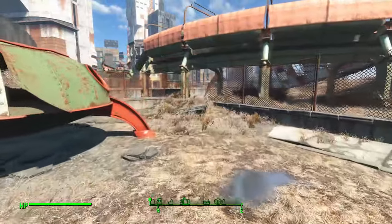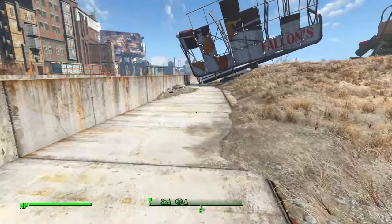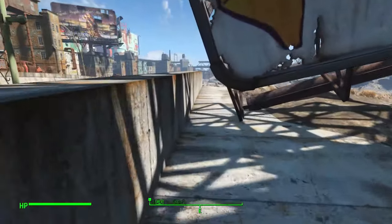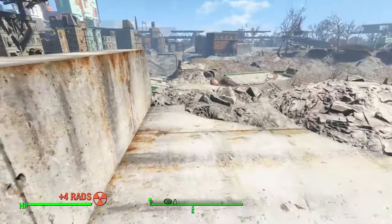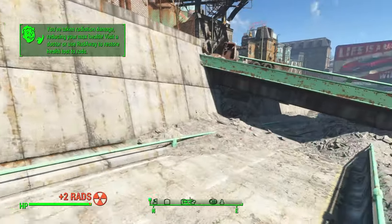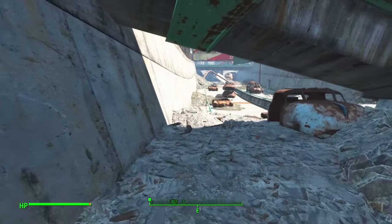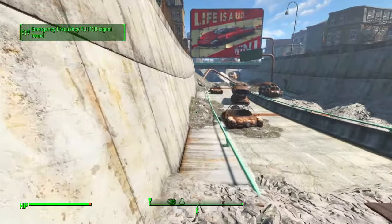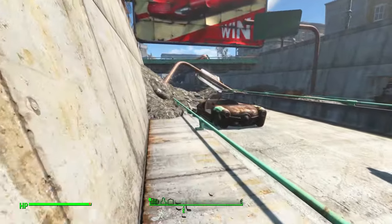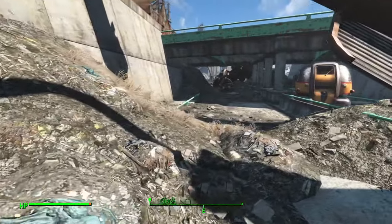We're going to go through this break in the fence. Over there is a bunch of big, mean, nasty critters — we're going to avoid that. And radiation, of course — blood bugs and bloat flies and radiation and whatnot. We're going to stay on this side of the actual area, because on the right side there's probably some blood bugs, some landmines, probably some bloat flies, and we're just going to try to stay on this side to avoid all that.